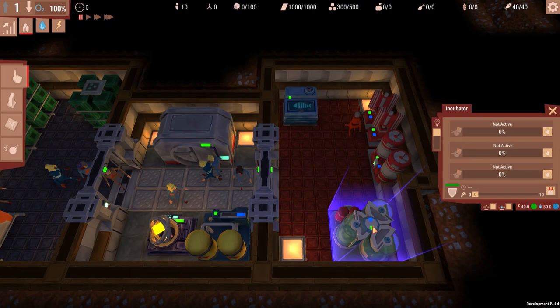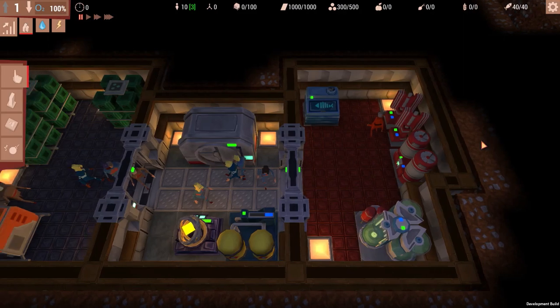This is going to be the incubator. You obviously don't do the traditional method for kids anymore — you just build them out of tubes. Makes perfect sense. This is kind of important because when your people get old and retire, they stop working, so you need people to fill their spots. We're going to have three embryos start underway.